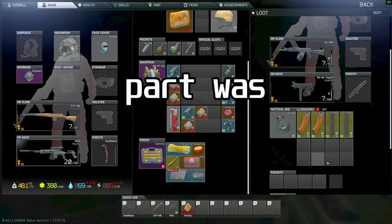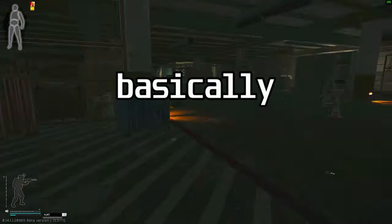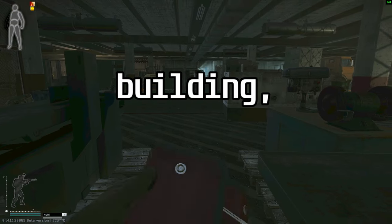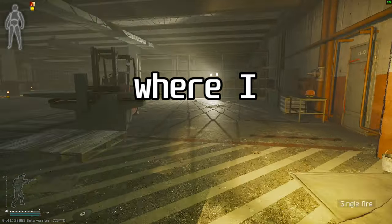The most annoying part was definitely just trying to find him — he spawns all over the map. You can basically spawn him by the helicopter, the train wreckage, the Black Knight building, the White Knight, and the hermetic bunker where I just fought him.